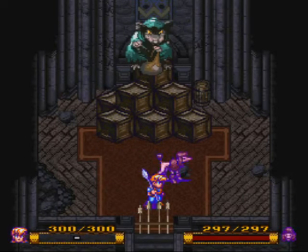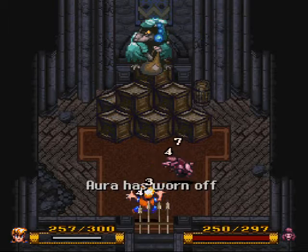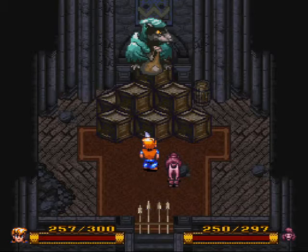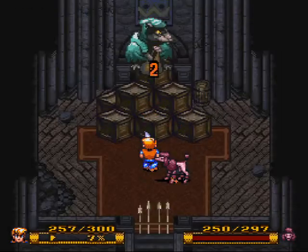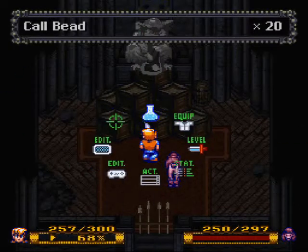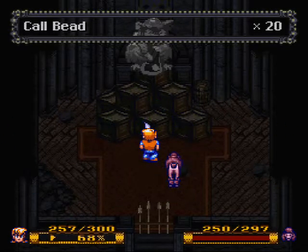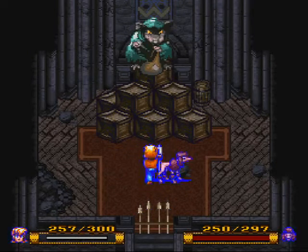Those aren't the only spells he has at his disposal. By the way, this guy is known as the Verminator. Explosion easily does 120 damage, but it's quite random — it can even do 150. But oh well, we are protected by Horace's Aura.